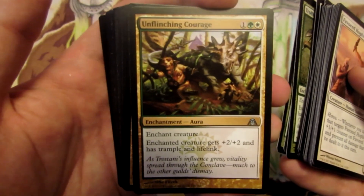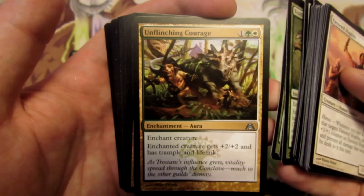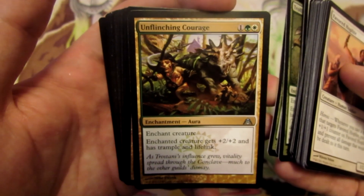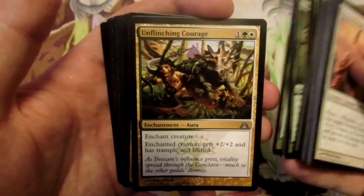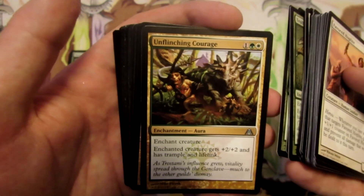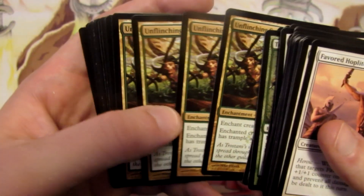We have Unflinching Courage — another enchantment aura that gives our enchanted creature plus two plus two, trample, and lifelink. Another way of gaining back life in aggro matchups, and it makes our creature big with trample. So if our creature is already big and our opponent is blocking with smaller creatures, we can trample the rest of the damage through to our opponent. So four Unflinching Courage.